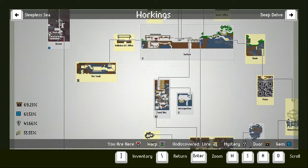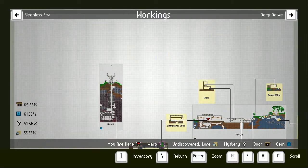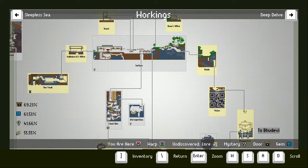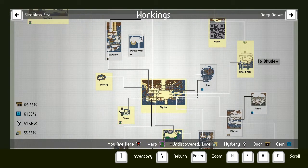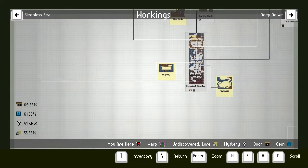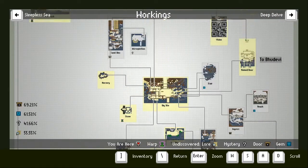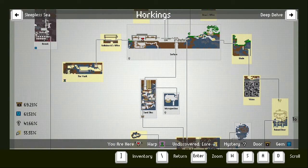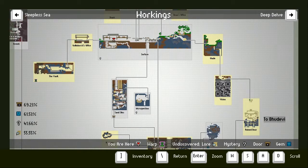What rooms do I want to go to? There's a missing door I haven't been through in sand silos — one of the very first rooms. Let's just head there then.